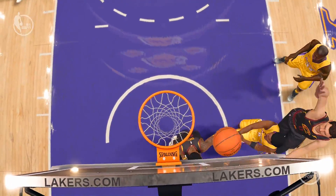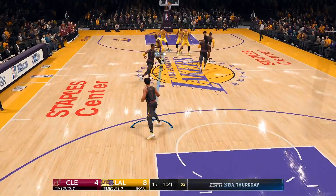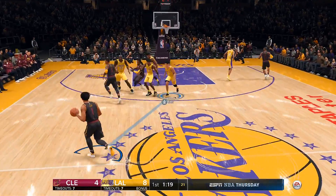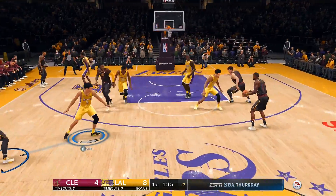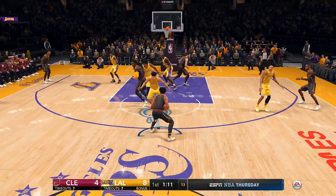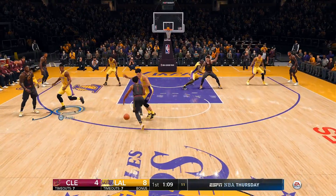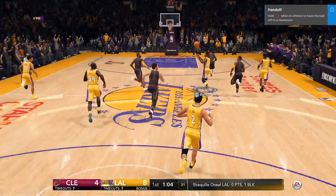The only downside is you can't change shoe companies. Like, Lonzo Ball is locked into a Nike contract, so I just gave him the Kobe NXTs. In this video he was already wearing the regular AD team color joints, so I just gave him the NXT version.